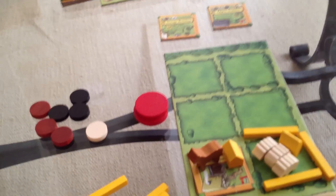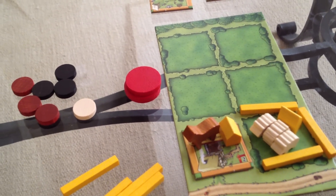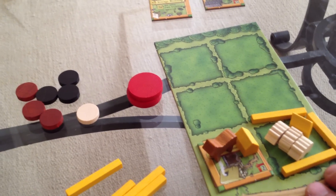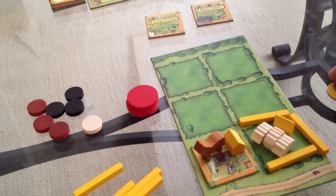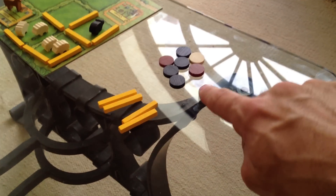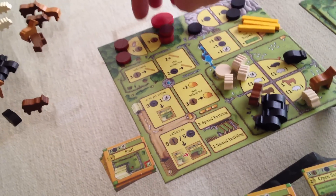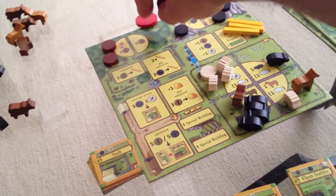I previously had gotten the first player marker, so I'm first. I want some more space. I definitely want to build some more fences now. But do I want to make it more efficient and grab some wood before I try to build the fences? I look over at Jen — Jen doesn't have much wood. I'm going to try and build a lot of wood fences, so I'm going to grab some wood first. Wood, wood, wood. Now it's Jen's turn — what does she want to do? She says, 'Oh crap, I would have grabbed that wood.'